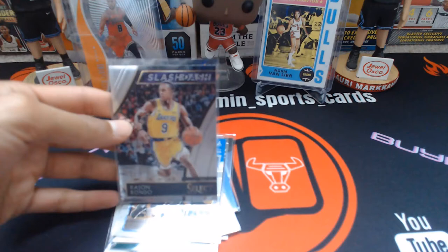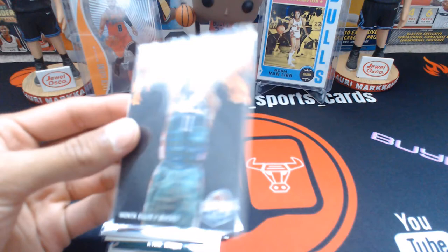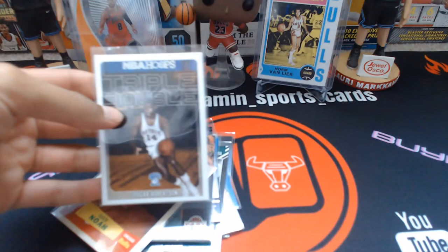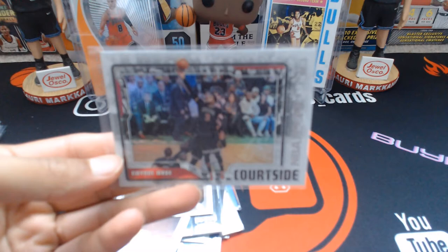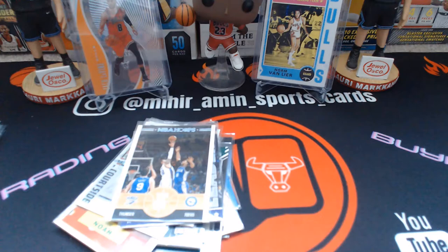Then a Westbrook, a Rondo Slash and Dash which I believe is a short print or harder-to-hit insert, and Monte Ellis Fireworks — I love these Fireworks cards. Joe Kim Noah rookie, Roberson Triple Double, and a Dwyane Wade courtside hollow. I don't usually pick up his Bulls stuff but this card is sick, and I have a similar Jokic one, so definitely had to get it.